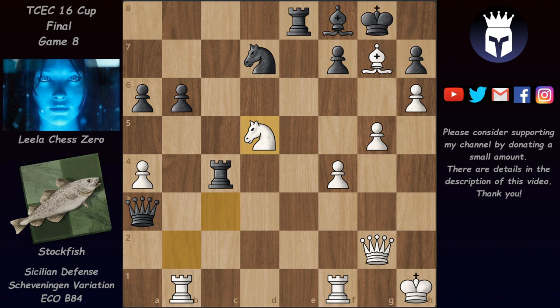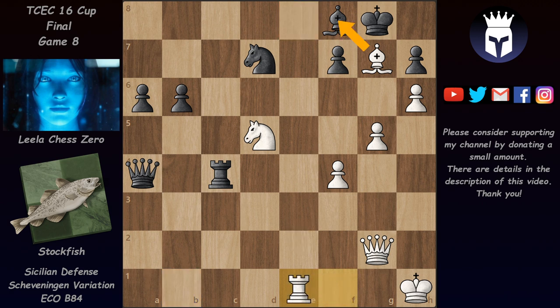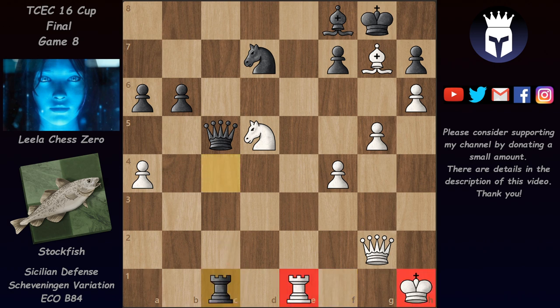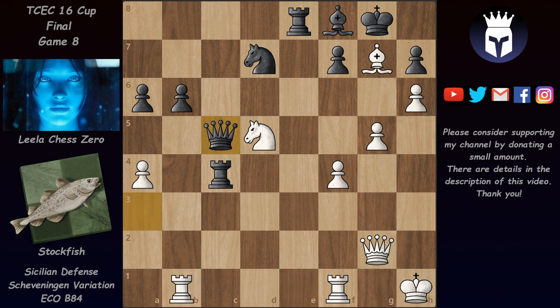We have rook takes on c4, and here Stockfish got excited with his position — until now both engines evaluated this as slightly better for white, under half a point, but now Stockfish went over plus one, plus 1.5. He continued with bishop takes on g7, rook e4, knight c3, rook back to c4, rook b1 attacking the queen. The knight is defended by the bishop; queen a3, and now knight back to d5. This is already a critical position — Lila can't really take on a4 because with rook e1 Stockfish could challenge the back rank, and ideas like bishop takes and queen e2 threatening mate on e8 are very strong.